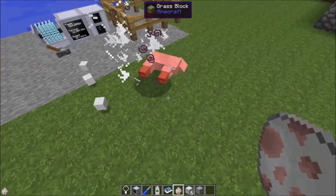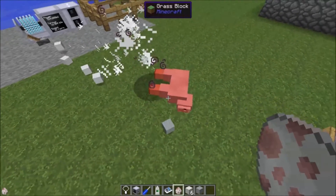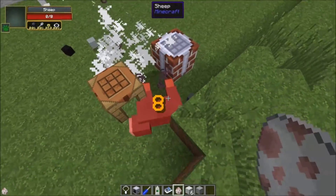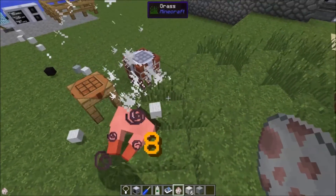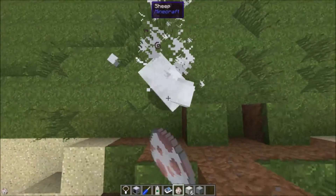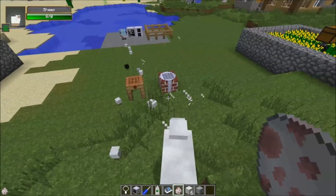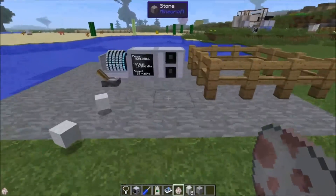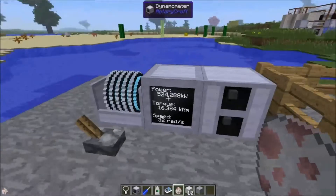If I place sheep in here now, they instantly die — within three blocks, four, five, six, seven, eight, nine, ten, eleven, twelve, thirteen, fourteen, fifteen blocks. So any sheep that get closer than that to the device instantly die because we've given it so much power.